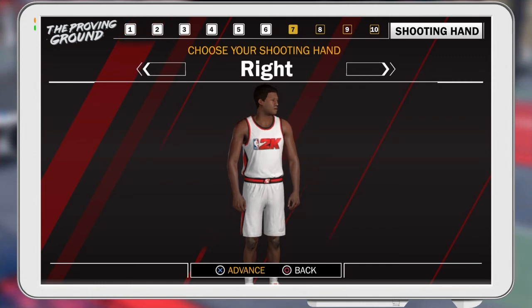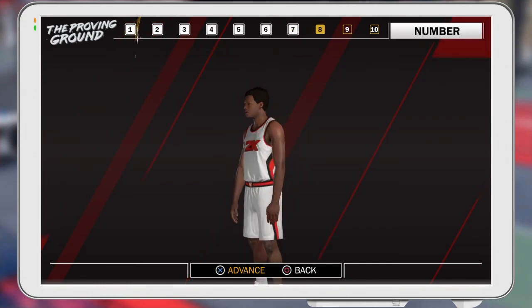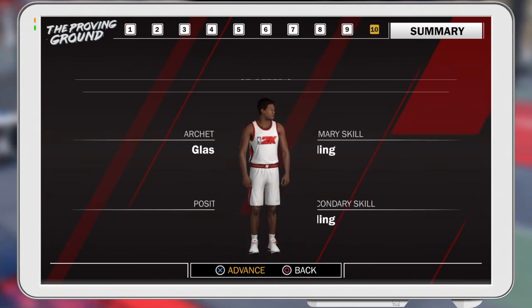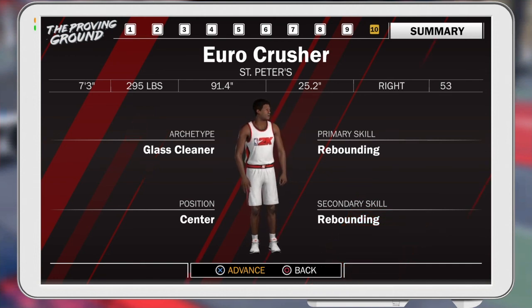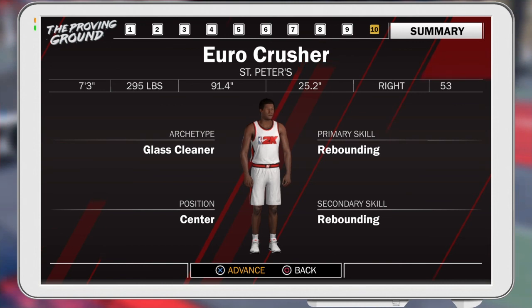Max out the shoulder width to get maximum boards and maximum box outs. For centers I think right hand is the best — that's just for me. Number 53. You can see: 7'3", 295 pounds, 91.4 wingspan, 25.2 shoulder width, right hand, number 53, archetype glass cleaner, center position, primary skill rebounding, secondary skill rebounding. Hope you guys enjoy — please like, subscribe, and I'll catch you guys in the next video. Also go subscribe to my new channel; that link will also be in the description below.